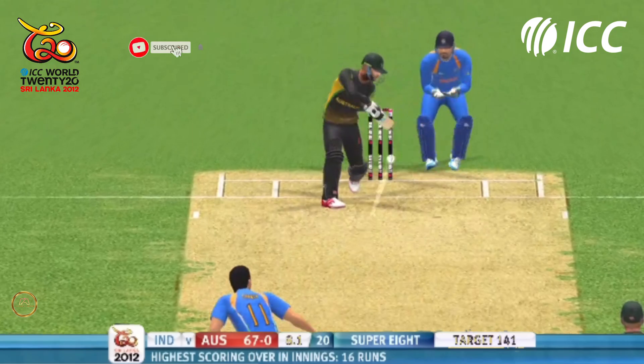Slightly round arm, and David Warner — first side of Gresham. Straight over Warner and that's gone the distance. This time over mid-wicket and it goes the distance again. That's gone up in the air and it again sails through.